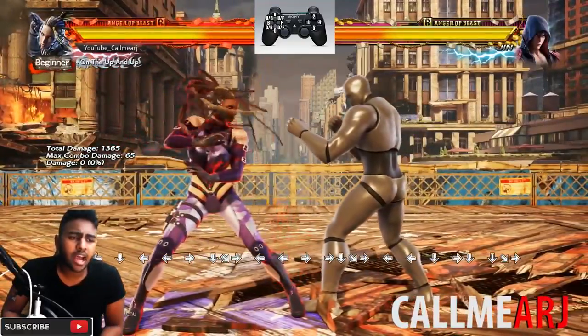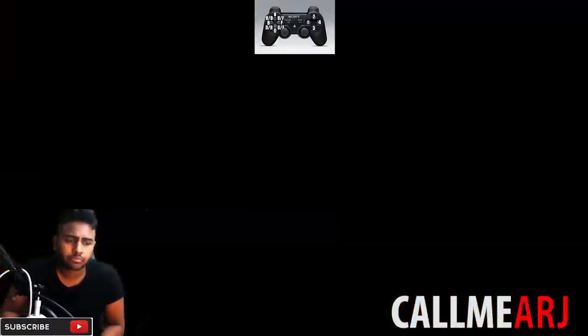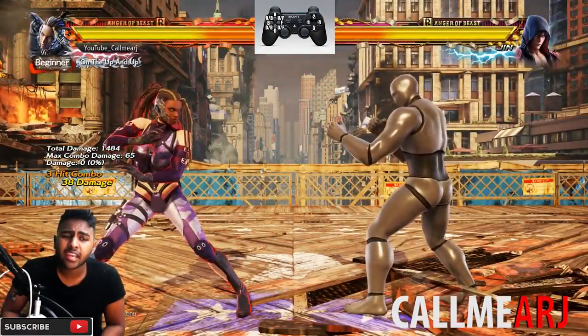For 16 frames she has df+2. This is also good because it's a move that can combo as well, in the same way or through other methods. It's 16 frames, safe, and it has two extensions.